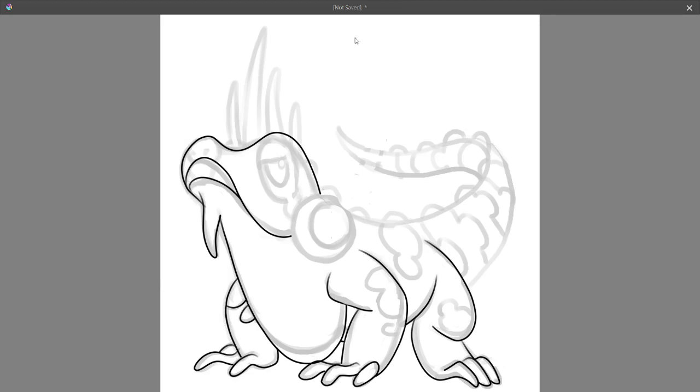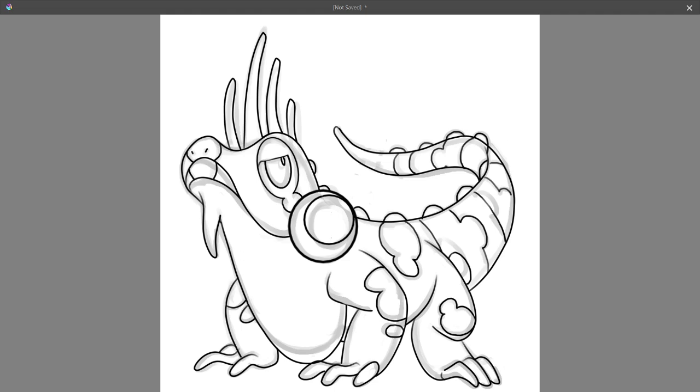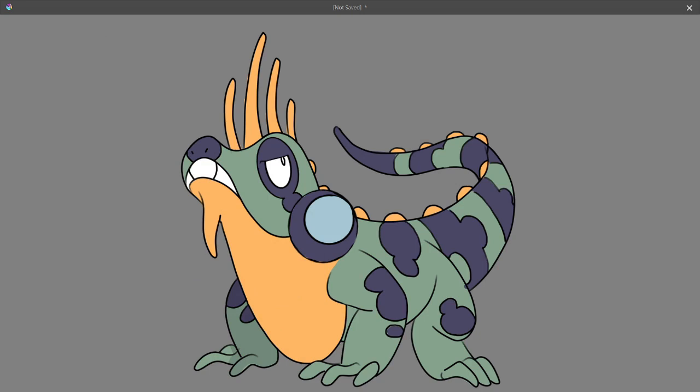Making an iguana Pokemon was one of the first ideas I came up with for this video, but specifically its first form was the last one I designed. It took some time to settle on a typing, but I eventually settled on the poison type, as I learned in research that iguanas are actually venomous. Their venom is harmless to humans, but it's more effective against smaller animals. I also concluded that the poison type was right because, tallying up the types, I haven't done a single poison type yet. I didn't catch the beginning of the recording, unfortunately, but I caught it halfway through. At the beginning I made a visual mood board that included Croagunk and Seismitoad — I'll leave you to guess which details were inspired by those Pokemon.